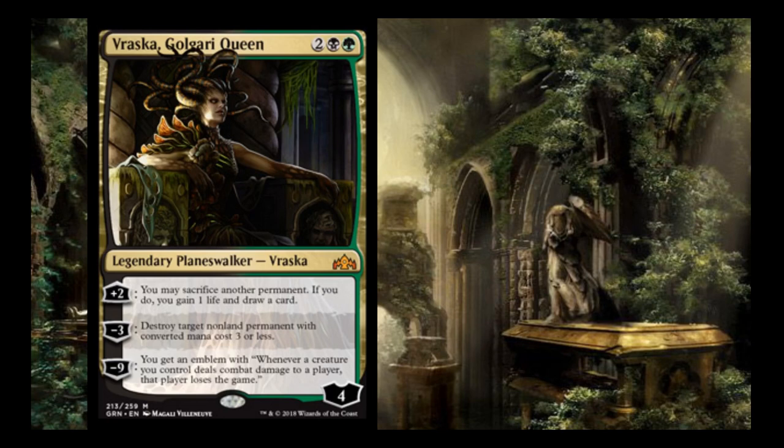Vraska, Queen of the Golgari, is 2, a black and a green. She's back on Ravnica, having left Ixalan. She's a 4-loyalty Planeswalker with a plus 2: you may sacrifice another permanent — if you do, you gain 1 life and draw a card. Minus 3: destroy target non-land permanent with converted mana cost 3 or less. At minus 9, you get an emblem: whenever a creature you control deals combat damage to a player, that player loses the game.